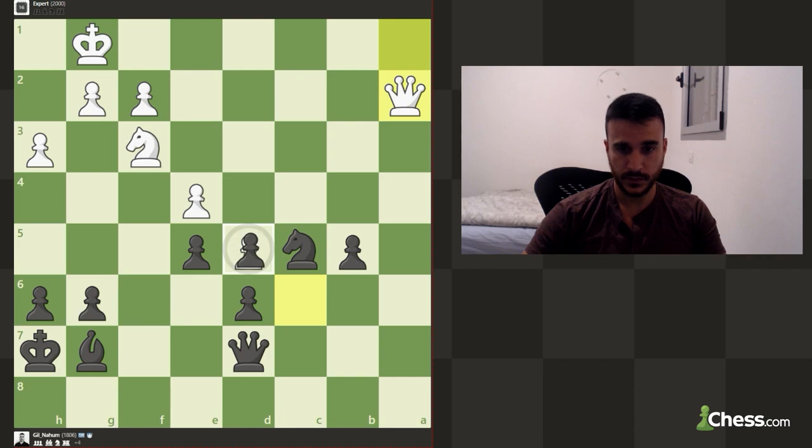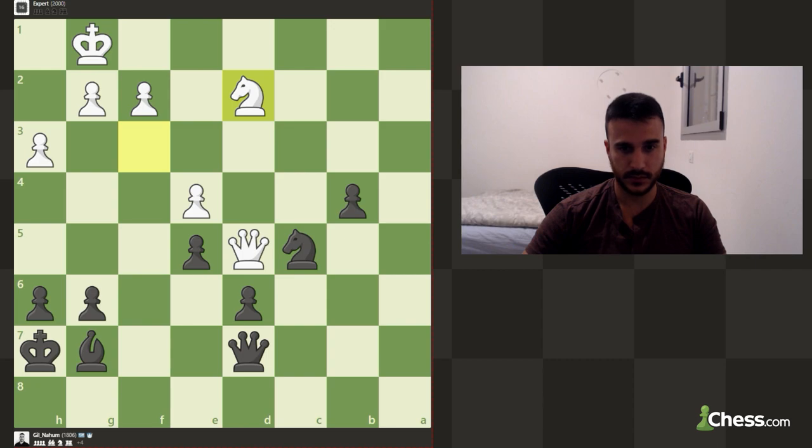Now we are still better of course. Let's take this pawn. Now we want to try to promote the second pawn. He's got some ideas — maybe to try to pressure my position, maybe to try to exchange even more.